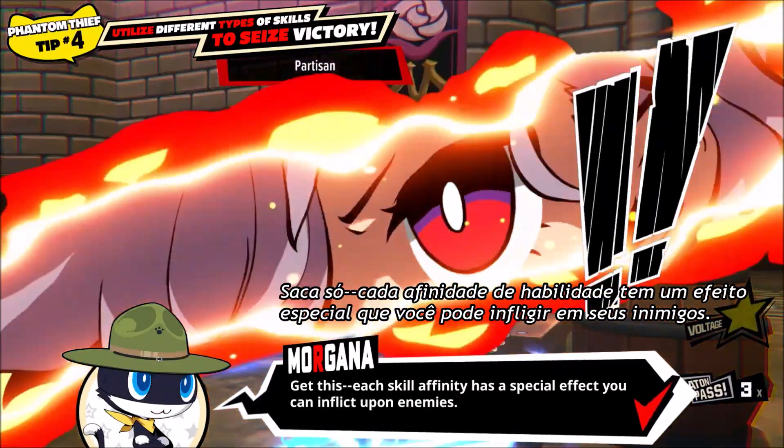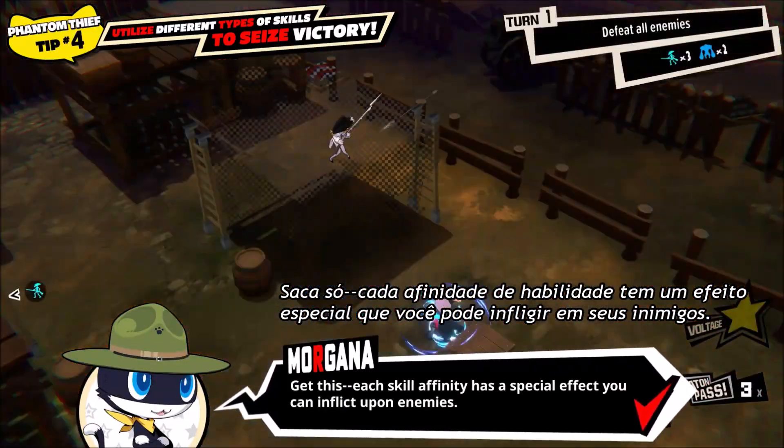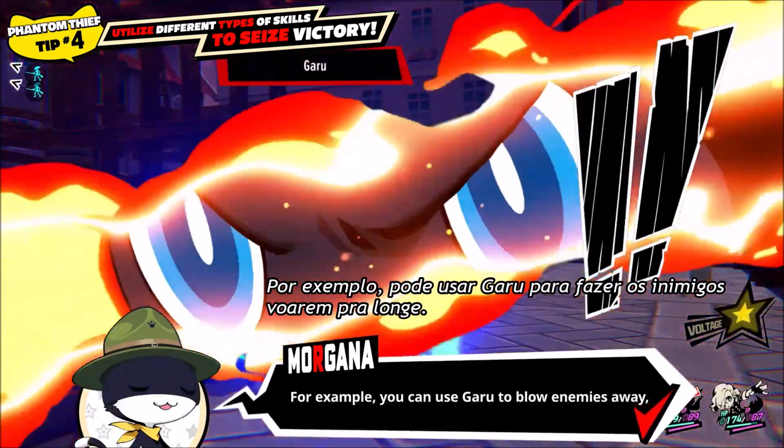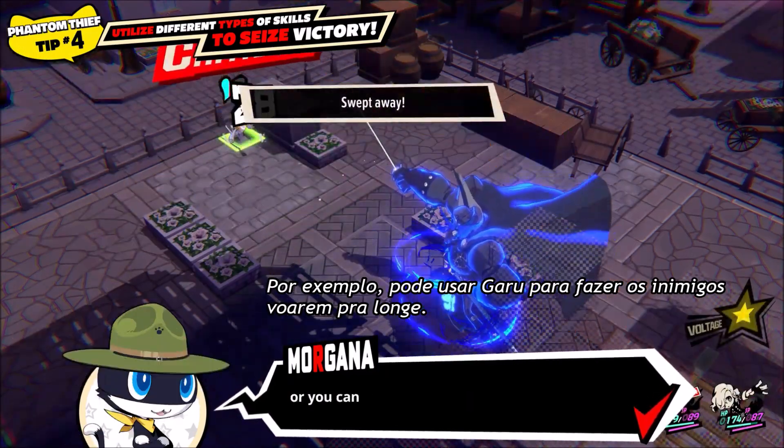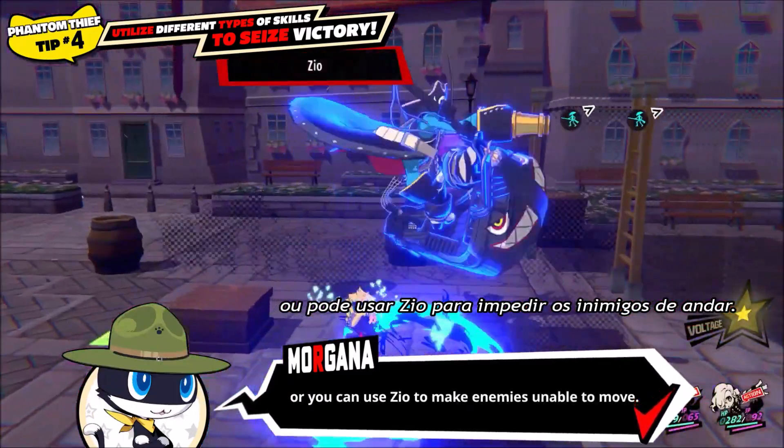Get this — each skill affinity has a special effect you can inflict upon enemies. For example, you can use Garu to blow enemies away! Or you can use Zio to make enemies unable to move!